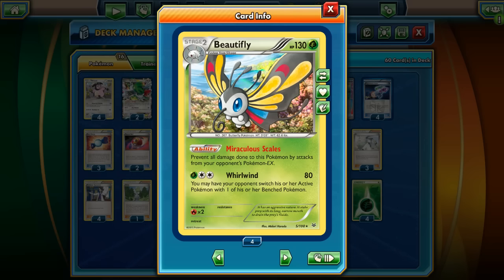Pretty much like old Snivy Leaf with Safeguard and Suicune with Safeguard from Plasma Freeze, this Beautifly has the same kind of ability - Miraculous Scales - which prevents all damage to this Pokemon by attacks from your opponent's Pokemon EX. Also, 130 HP for a Stage 2 is pretty much enough, and it also has Free Retreat. Since tons of players play EX cards, this card is interesting to play right now.